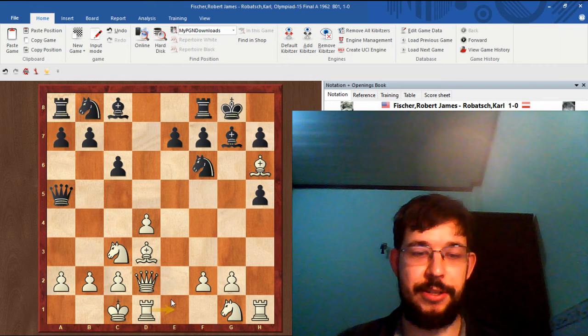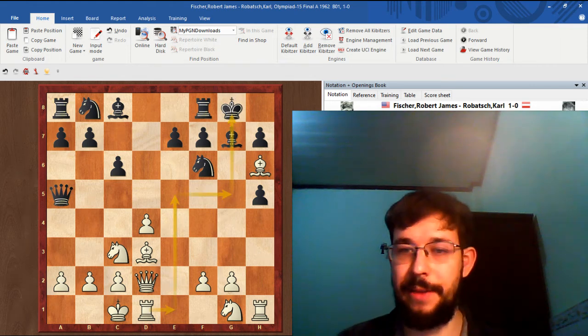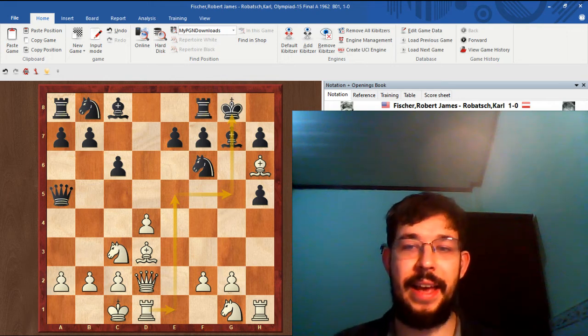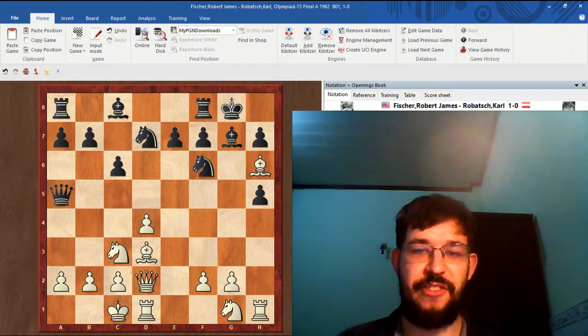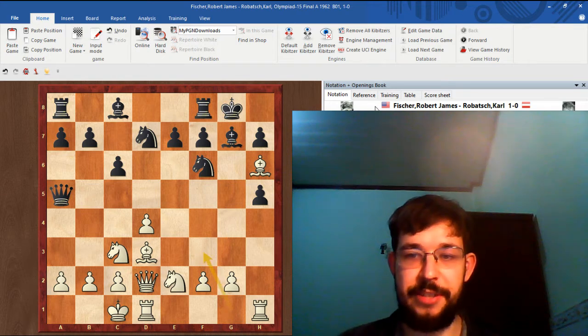Rook e1 was also quite good — swinging the rook over into the attack with a rook lift. In a winning position there are often a lot of good moves, as Fisher himself once said. Black played Nbd7; to be honest, I don't think he really has a much better move. Fisher played Ng2 — you could argue Nf3 is a bit more active, but Fisher's move is also good enough to win.